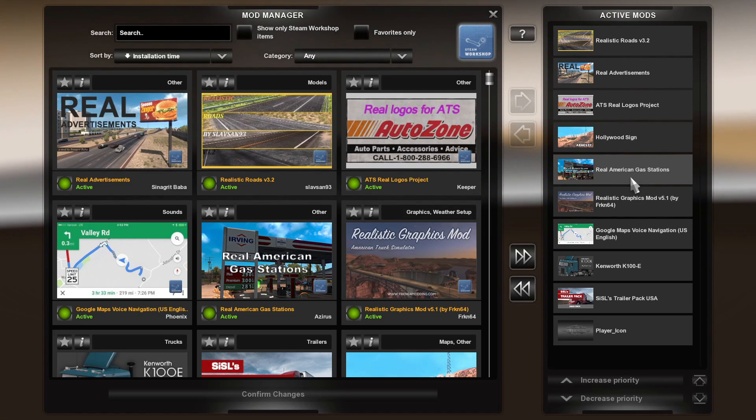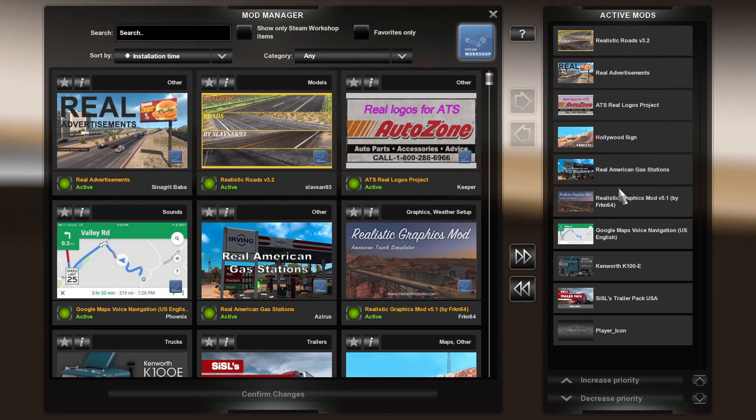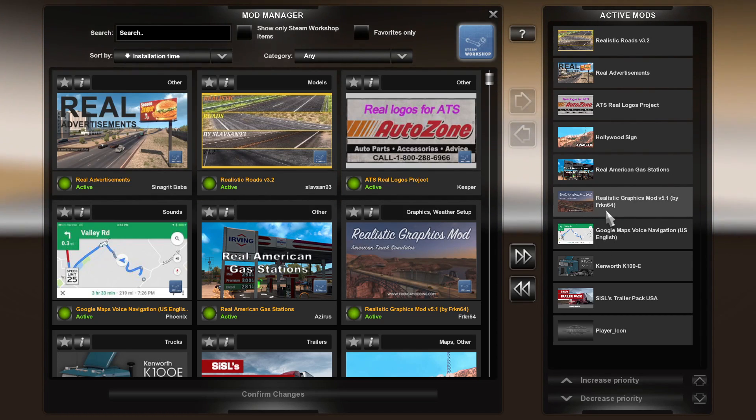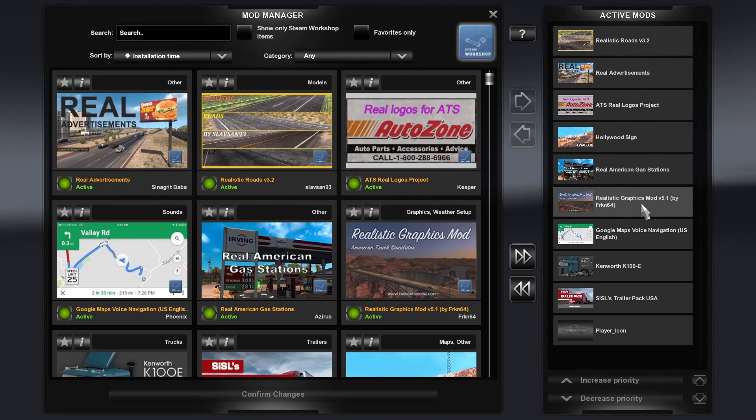Real American Gas Stations, just to make sure they've got all the right logos for the real world equivalents. The Realistic Graphics Mod by Franken64 — or Franklin maybe — that's a good one, and that's the latest version right there.